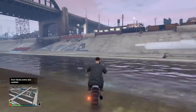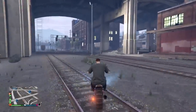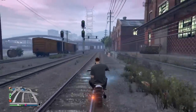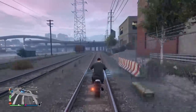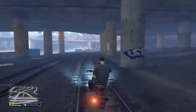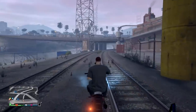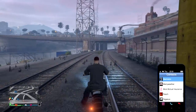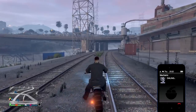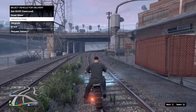Alright guys, what is up? I am back with another glitch. This one's pretty funny - it's practically like building your own swing set in some specific ways, but this is a glitch and I'll explain and show you when we get to that point why it's a glitch. What you want to do is just get any street bike that you want to use for this glitch.